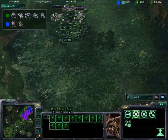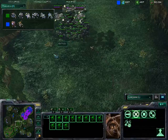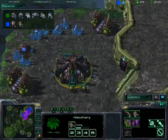Otherwise, these roaches could just burrow right underneath this army, pop up, kill a bunch of units, and then burrow again. And unless Popo was quick with his scan, he couldn't do a whole lot.